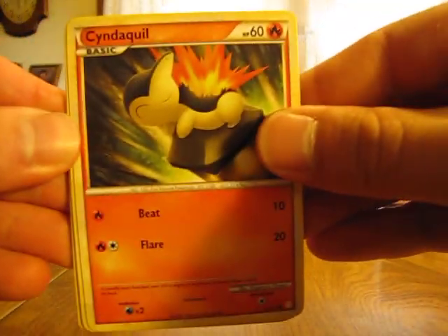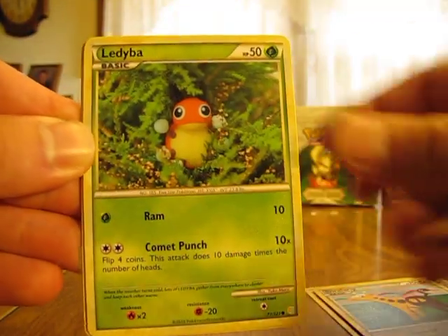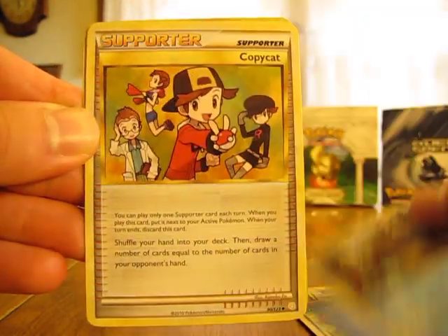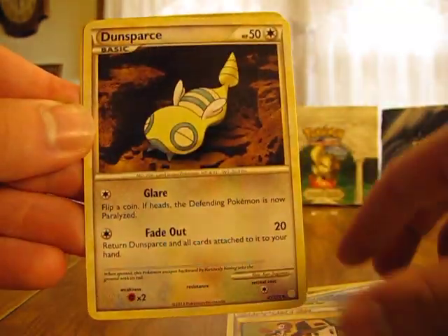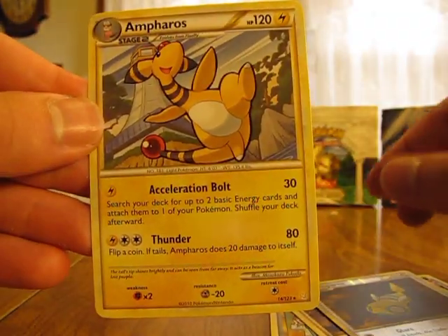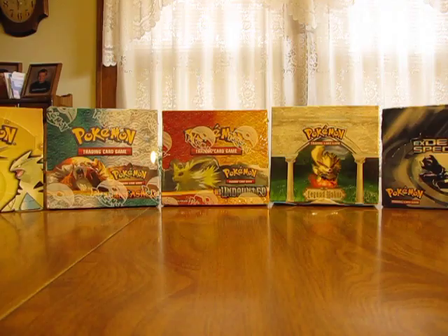Now we have a Cyndaquil, Wooper, Jirfrig, Lediba, Caterpie, Croconaw, Copycat, Dunsparce, another Dunsparce Reverse, and an Anferos. I think that's the second Anferos I've got in this box.